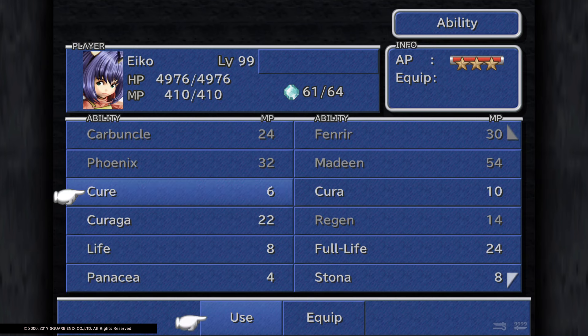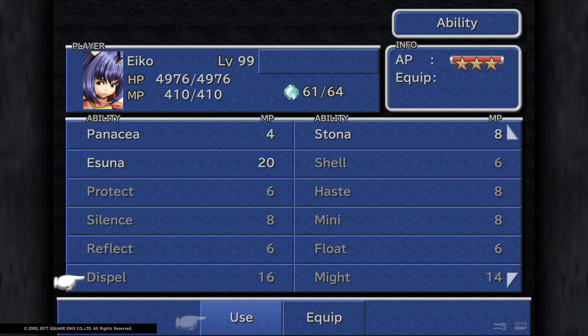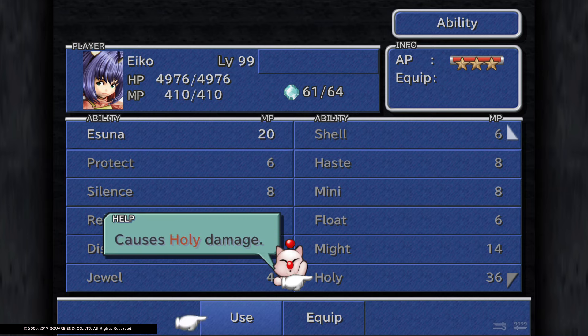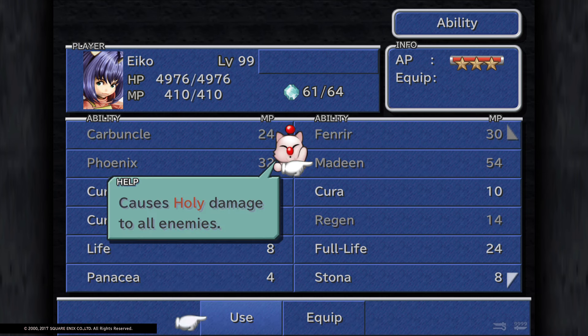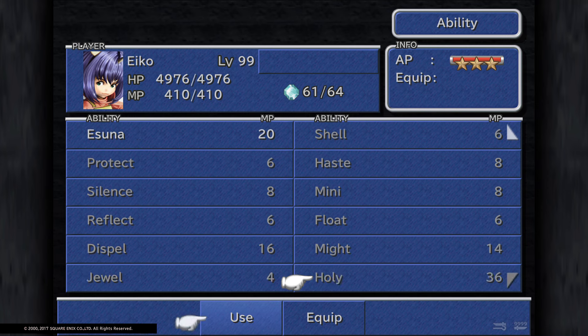Let's look at what spells Eiko has that Dagger can never learn. She has Regen, Full Life, Esuna, Haste, Dispel, Might, and Holy. Holy costs 36 MP and is single target, while Madeen deals holy damage to all enemies for 54 MP — so it depends on how much MP you want to spend. It's worth noting that Holy is something Dagger can never learn.